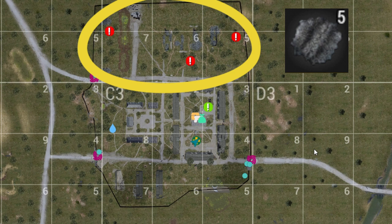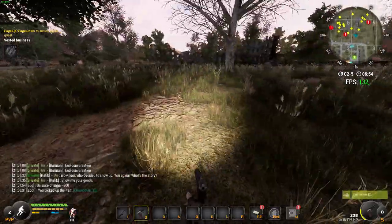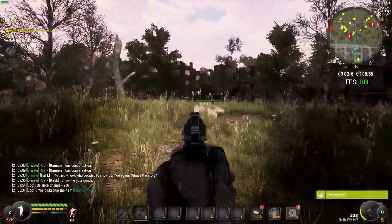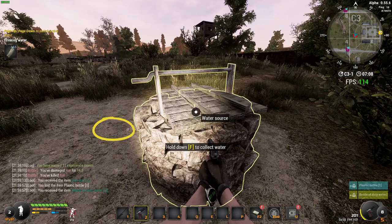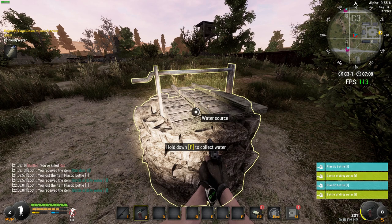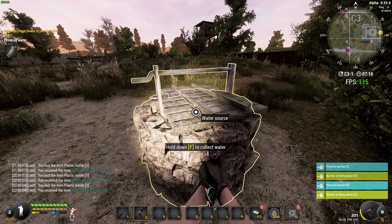Run back to the top part of the compound, the north side as shown on the map, and finish off getting all the rat skins — remember you need eight in total. I already had five so I only needed to collect another three. Once you've got your eight rat skins, run down to the west side of the compound to the water symbol under C3 and collect five dirty bottles of water. Then hand your quests in — that's the end of part two.